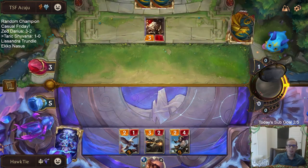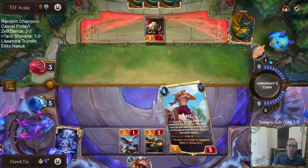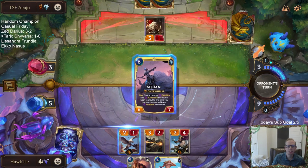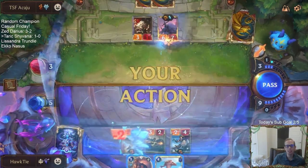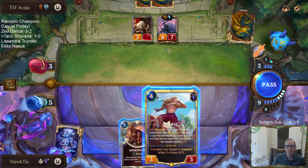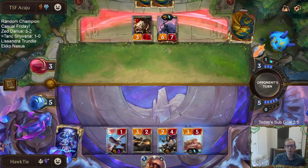We got them down to 3. Taric! Why didn't I wait for the Golden Ages one round? How do they have the second Sejuani also? How do they have 2 Sejuanis and 2 Gangplanks?